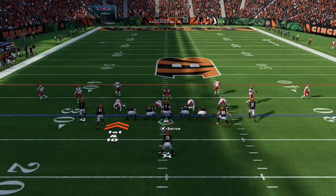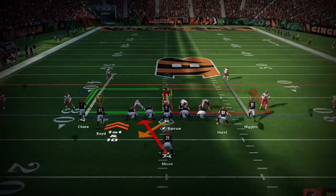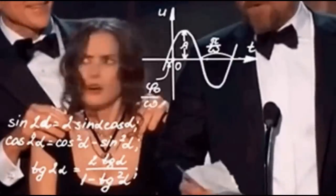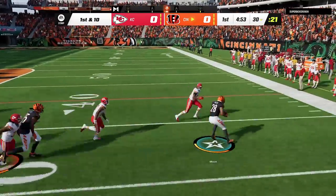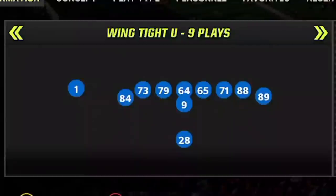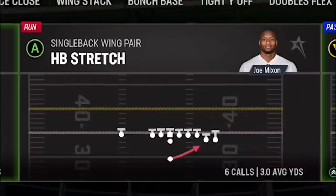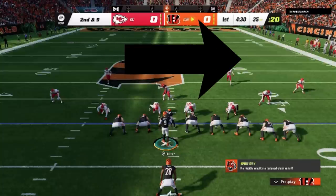My opponent today is using a really glitchy defense — he makes a ton of adjustments and I have no idea what all these adjustments are. But for the most part, it's a very shut-down run defense. This is going to shut down just about everything I put on the field, including a lot of my passing offense. It's coded into the game.